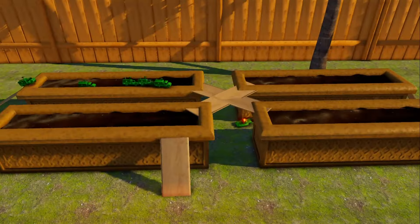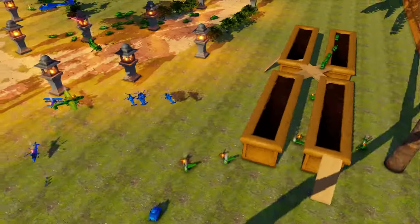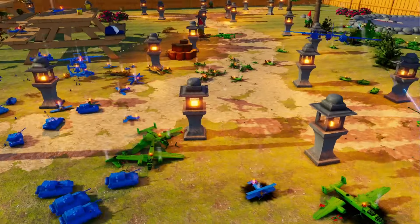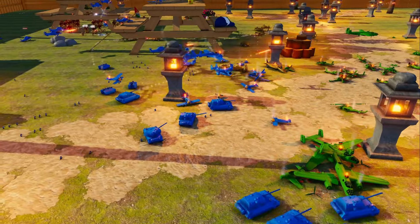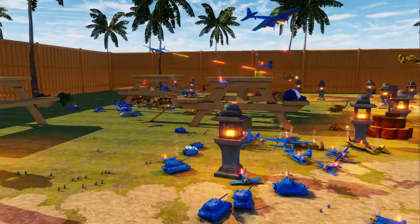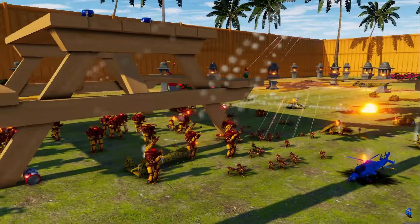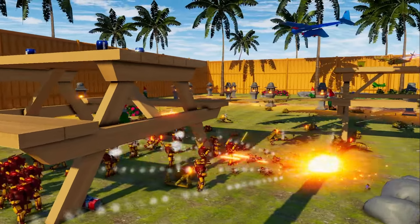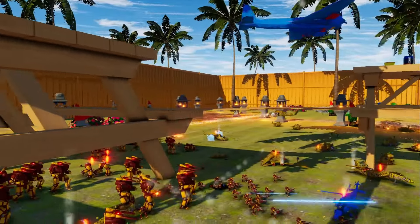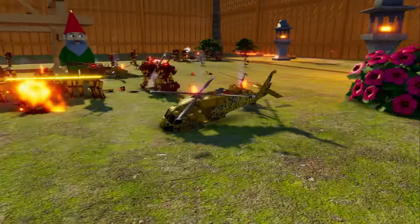There seems to be an array of tanks going this way along this route. Why are all the plastic jeeps coming over here with like no defences — there's no units to support them. The blues, the Lego guys, are seemingly doing a lot of work over here. They seem to be annihilating the Greens, which is not really that much of a surprise. I feel like the robots have kind of taken shelter under this picnic table that I set up and are going to take advantage of that from the air forces currently attacking.